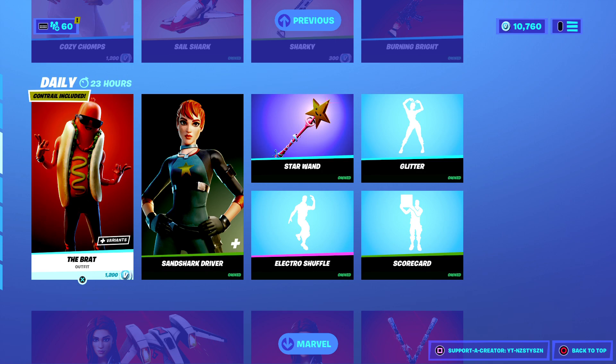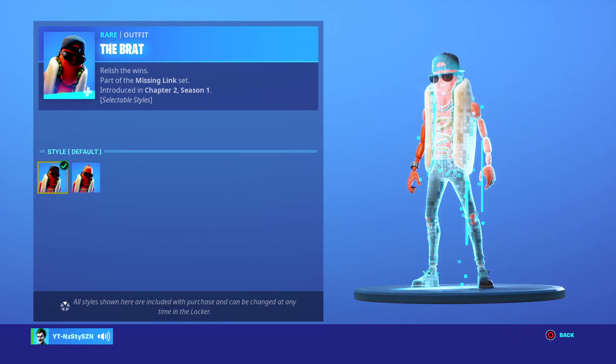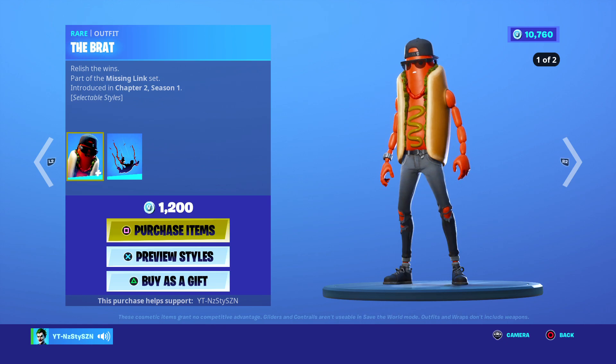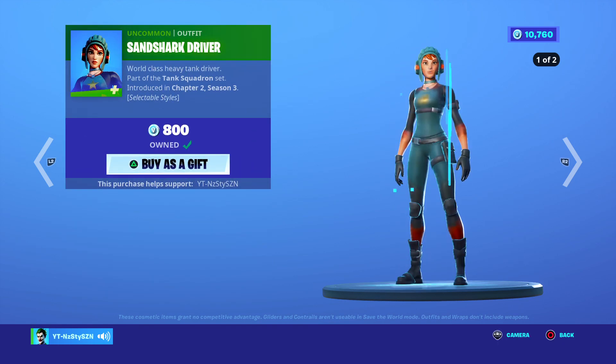We've also got the Brat. Now this does come with a Contrail and it does have selectable styles. Chapter 2 Season 1, 1,200. Save your V-Bucks — it's far too big. The hitbox is quite big, it's a meme skin and you'll die a lot using it.